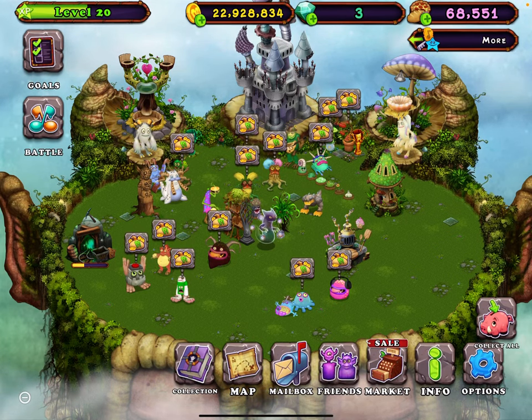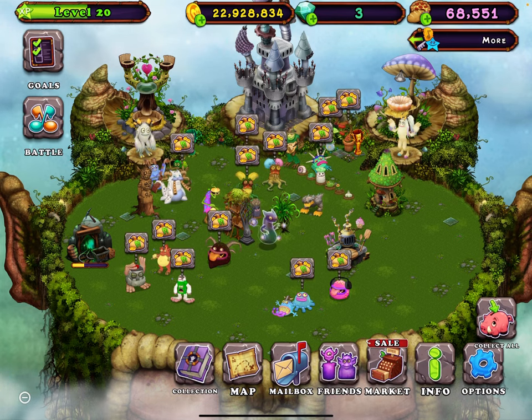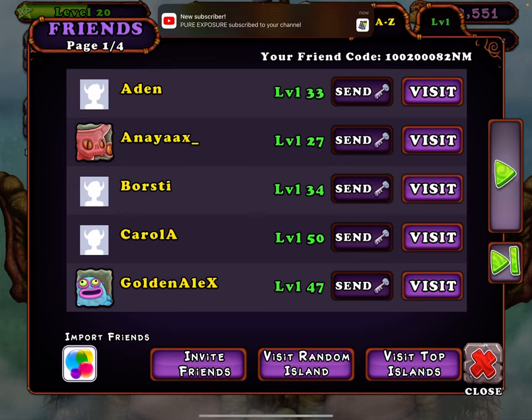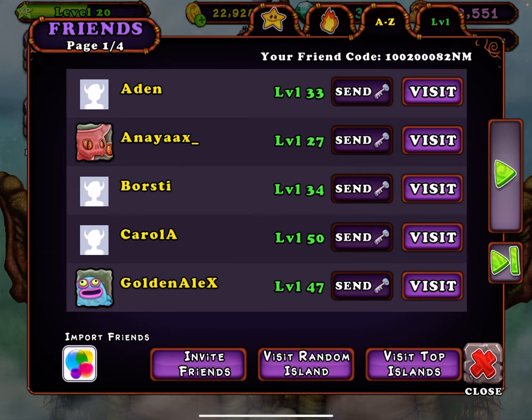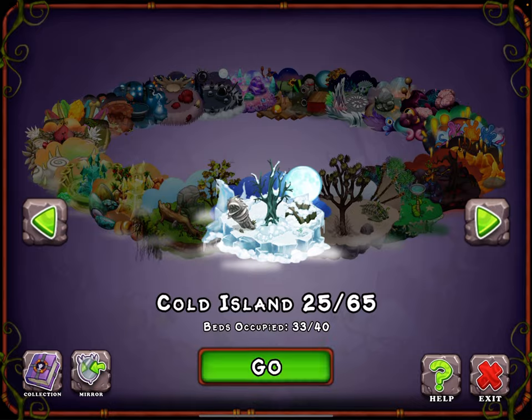In this video I'm going to be showing you how to get wishing torches. Just get my friend code — it's one double zero two triple zero eight two, capital N, capital M. After you do that, you just want to visit my Cold Island.